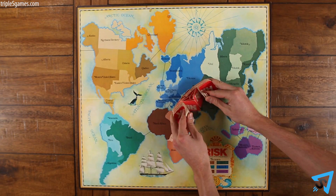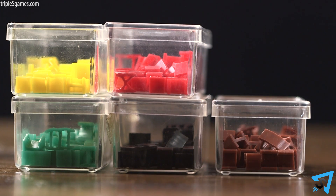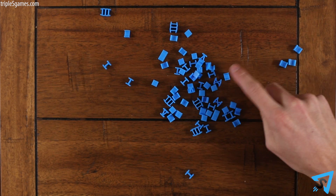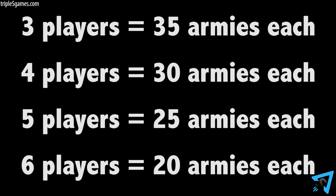Lay out the board and shuffle the Risk deck, placing it face down as a draw deck. Each player chooses a color. Using the single army tokens, each player counts out and sets aside the correct number of armies based on how many players there are: 35 armies for three players, down to 20 armies for six players.